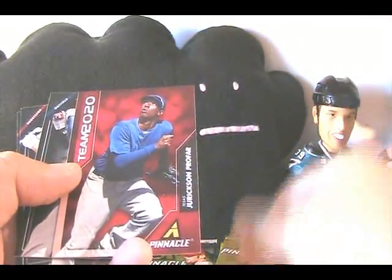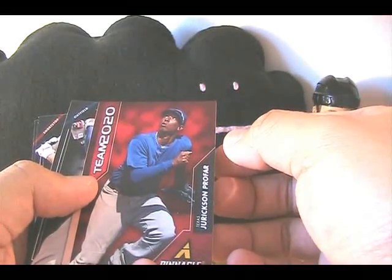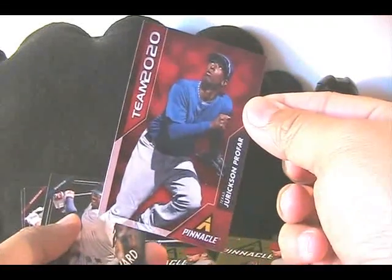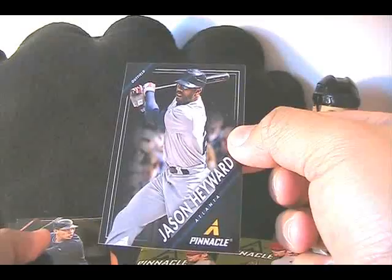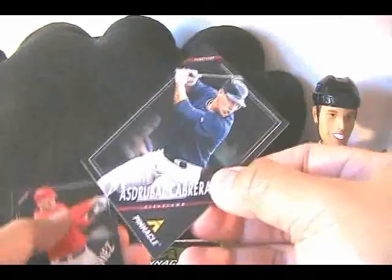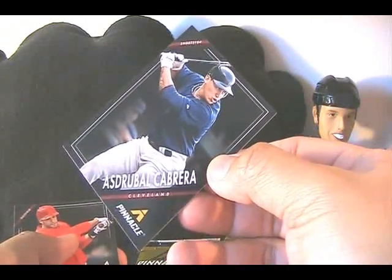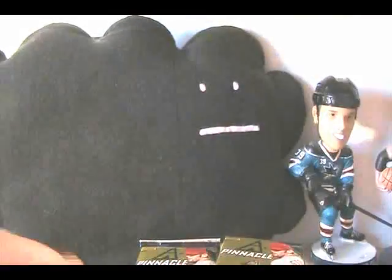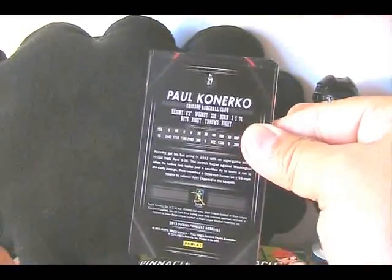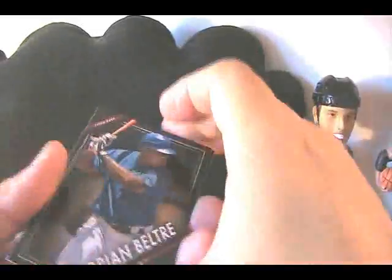Let's just go through some rookie cards — Carlos Truenfell, Jake Odorizzi. Looks like we have a Team 2020 insert card — Jericson Profar. Jason Hayward, he just got plunked in the head. Estrubal Cabrera and JD Martinez. I'll go through the rest of the packs pretty quickly. I'm gonna do a full in-depth review of the cards on my website, the Cardboard Review. Giving away some of the cards from this break.